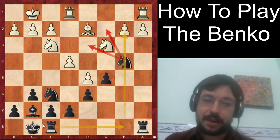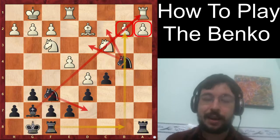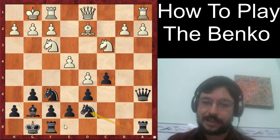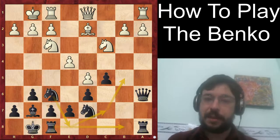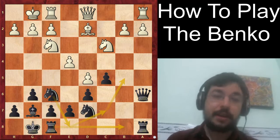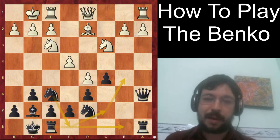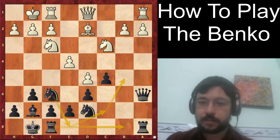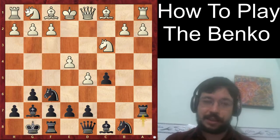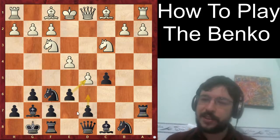Moves like knight d3 and knight c2 lead to forks and all kinds of problems. The rook backs up the attack with rook to b8, and knight d7 brings the bishop to life — white is really having a hard time defending his queenside weaknesses without queens on the board. White can probably improve with queen d1, but still after knight d7, rook to b8, and the ideas from the previous Tang–Carlson game, black gets very good practical compensation.